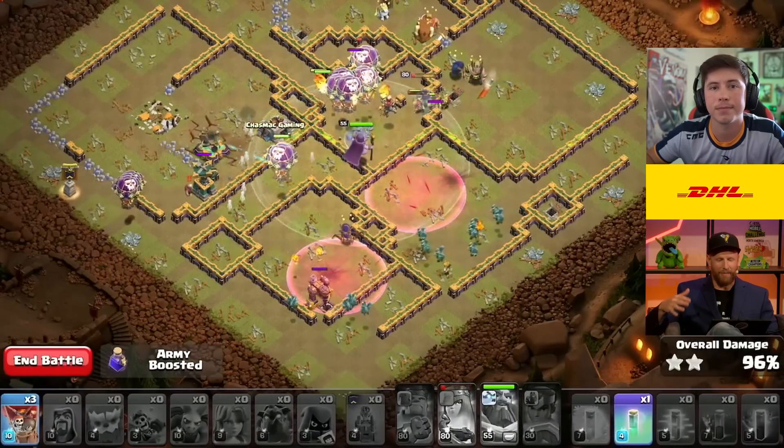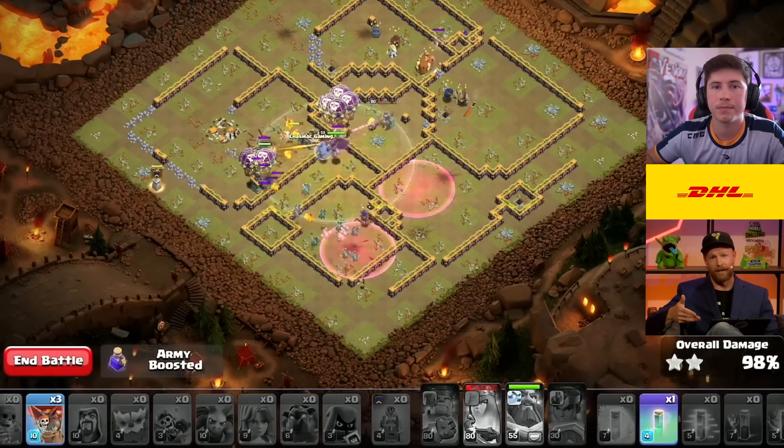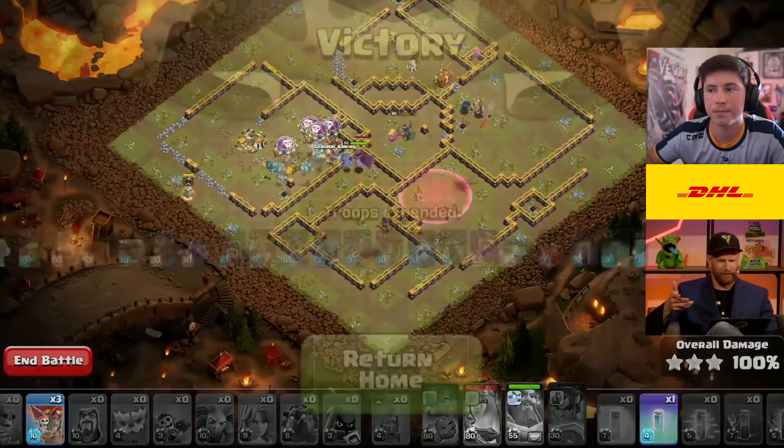Exactly — so bypassing the King there, but still prioritizing the Eagle Artillery, getting it down early to make sure that it doesn't cause any problems with the rest of the attack. So now we see that Lexnos absolutely ripped his base to a par three as his own base. Lexnos, thank you so much for joining me, and this is your DHL Pro Tips.